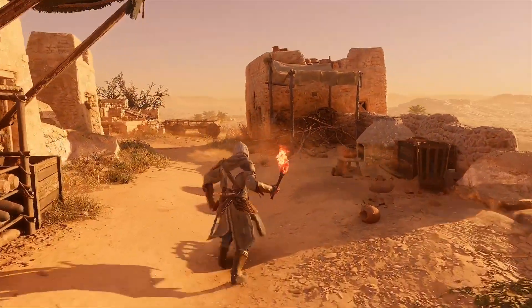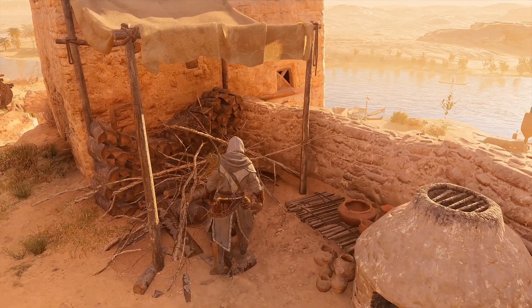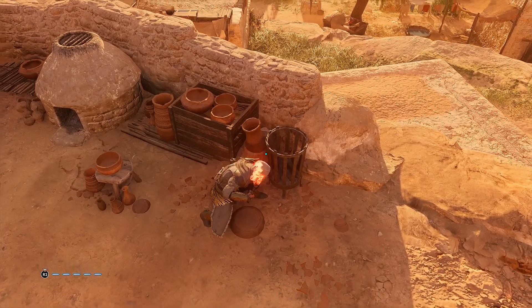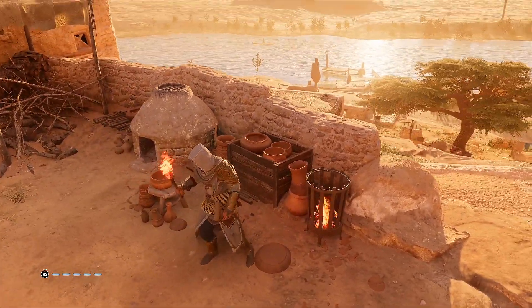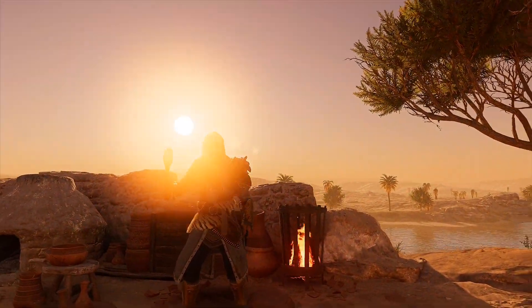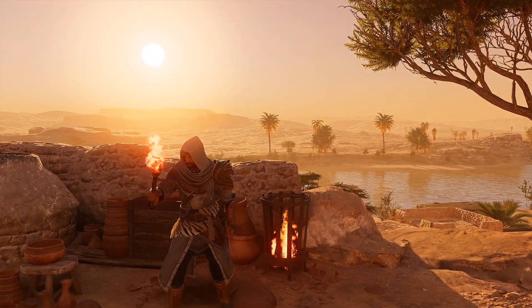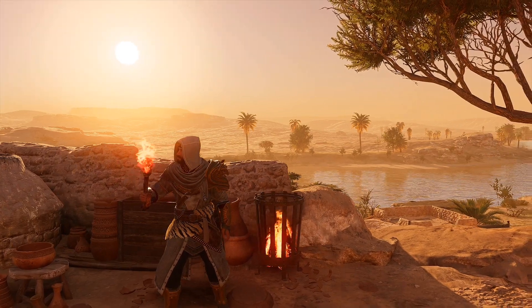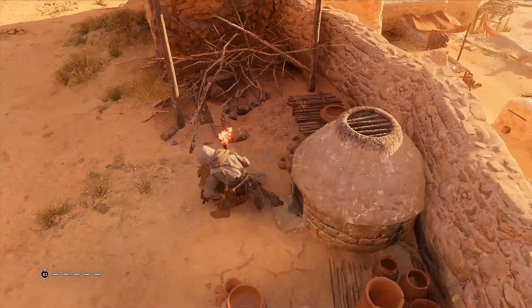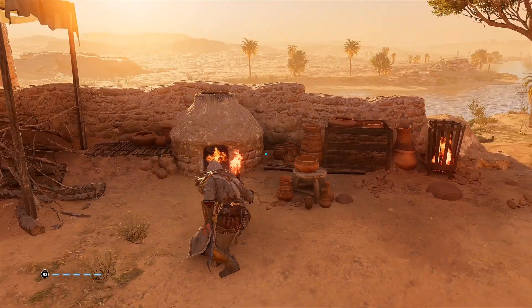I wanted to start the video off by showing you some unique environmental things you can light on fire. You think you can light those sticks and kindling on fire? No, you can't. So let's go over this fire pit — you gotta kind of kneel down and get in your stealth position. That's really nice. This is mostly for ambiance. Just a little ambiance. I can also light this kiln — you can light that too. I think that's just an awesome little detail they add to the game.